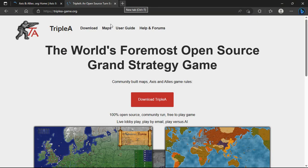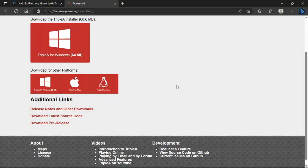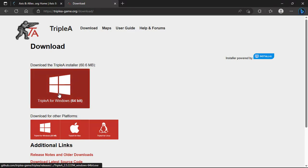Okay, so this is it — triple-a-dash-game.org — and you're going to download Triple A. You would normally do this one: Triple A for Windows.